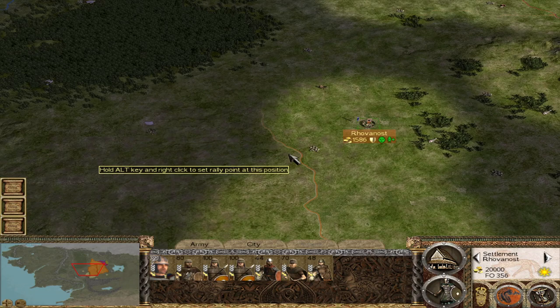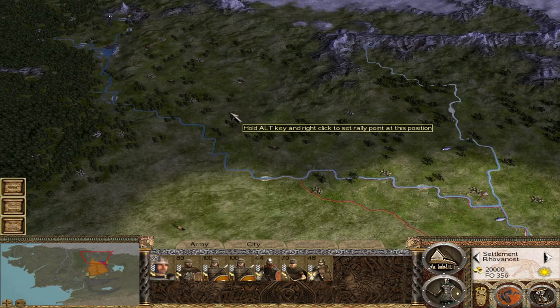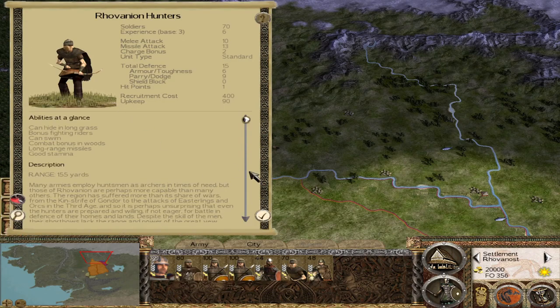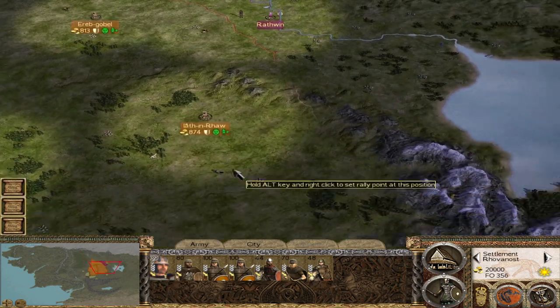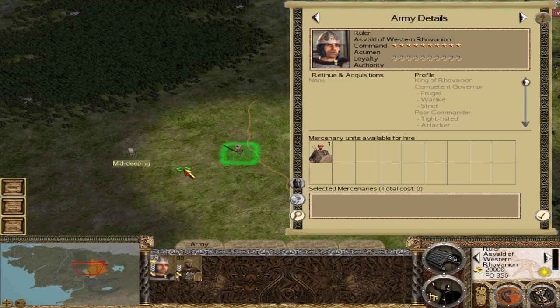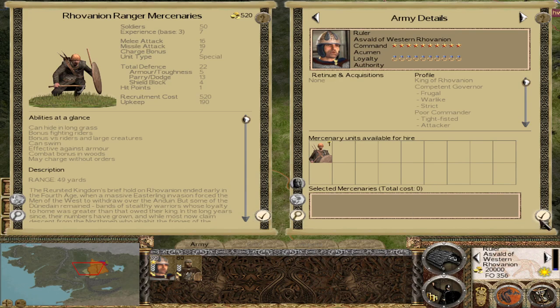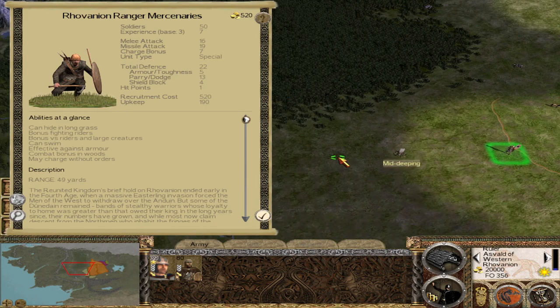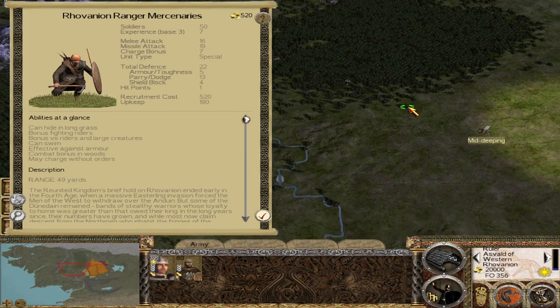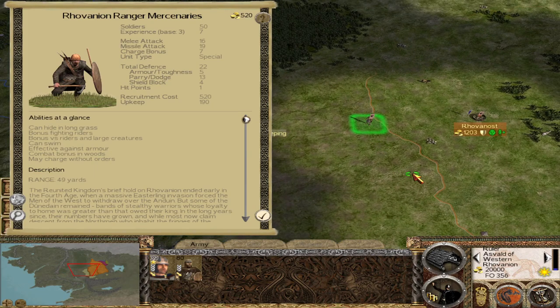Expanding is going to be important, because if you expand into territory held by Dale, you'll be able to train Longbowmen, which are superior to your Rovanion Hunters. If you are able to conquer the Dwarven territory at Neregzegil, you can also get some strong units there. And in the Brownlands, you'll get a version of Rovanion Ranger Mercenaries that you can actually train out of mid-deeping. This is a very important unit to get, but taking this too quickly can easily put you into conflict with factions you can't deal with early on.